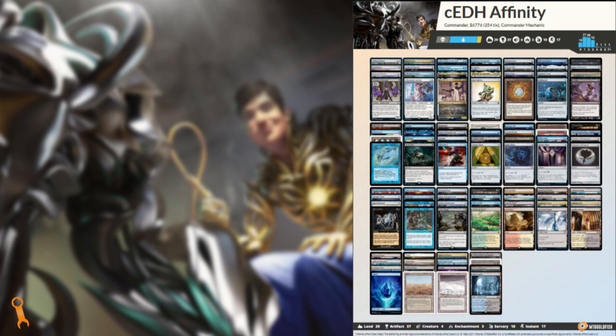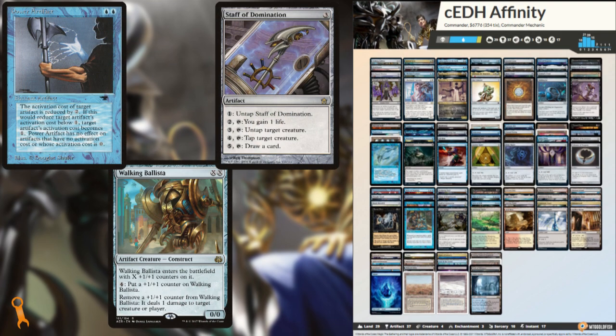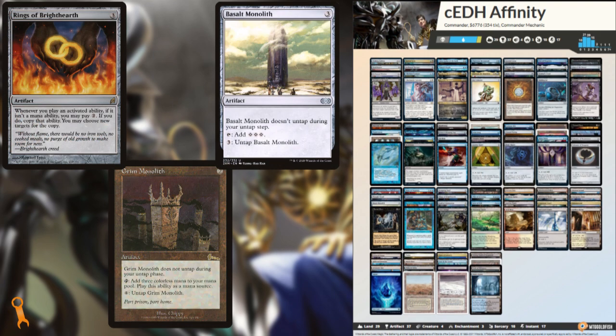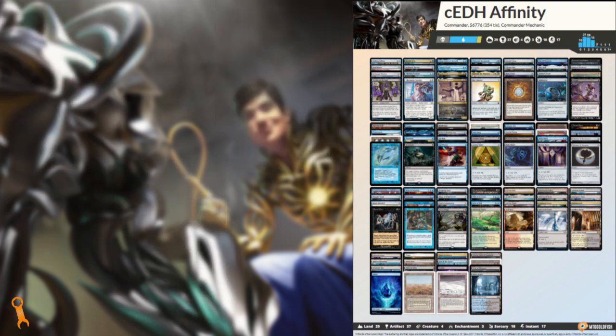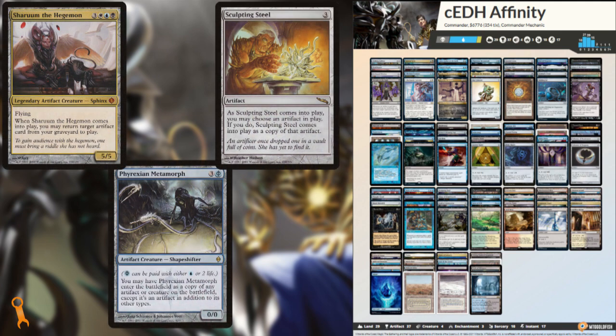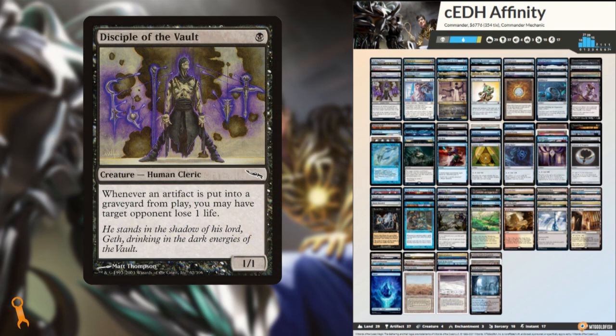We have infinite mana combos with Power Artifact to be able to win with Staff of Domination or Walking Ballista. Rings of Brighthearth works with Basalt Monolith or Grim Monolith along these same lines, generating us infinite colorless mana to pump into our win conditions. And we have the uniquely Commander combo of Sharuum the Hegemon plus an artifact that clones — either Phyrexian Metamorph or Sculpting Steel. This combo nets us a tidy little loop for infinite enters-the-battlefield and dies triggers. Paired with Disciple of the Vault, we have a 3-card combo using the graveyard that can win us the game on the spot.